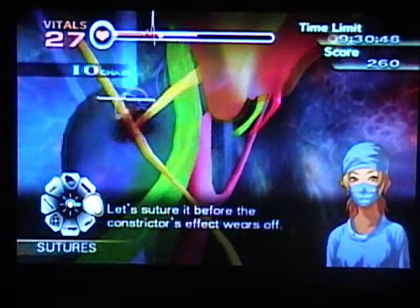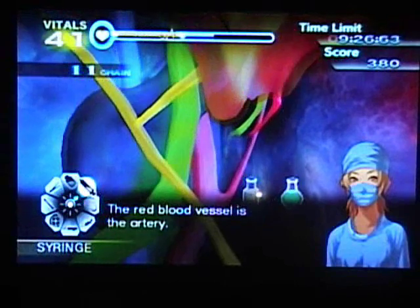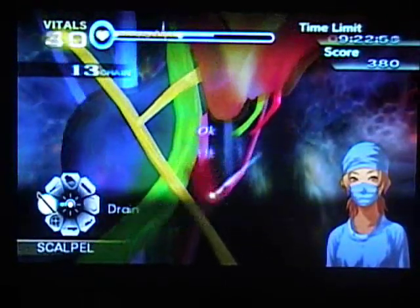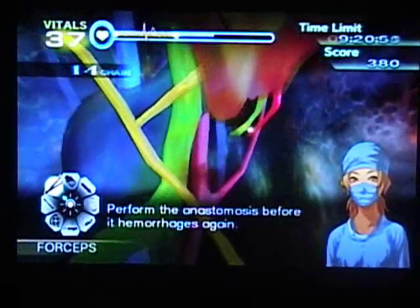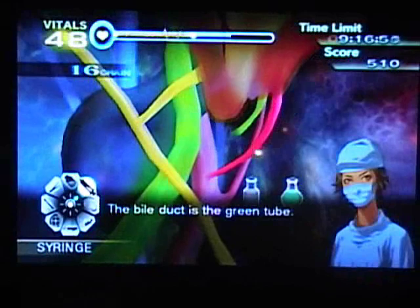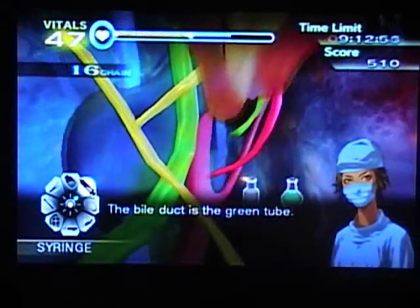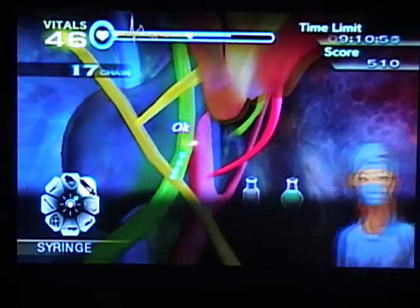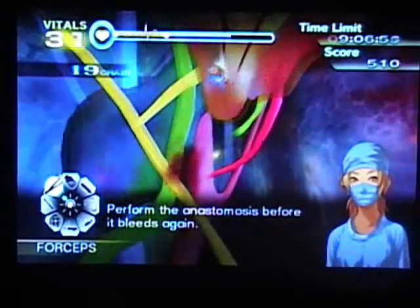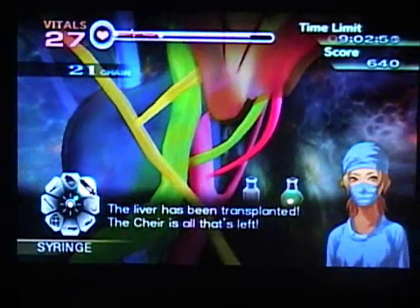So if you want to see the dialogue, you can. The red blood vessel is the artery. Please make an incision, perform the anastomosis before it bleeds. Now suture it. The bile duct is the bile tube. Please make an incision, perform the anastomosis before it bleeds again. Now suture it.